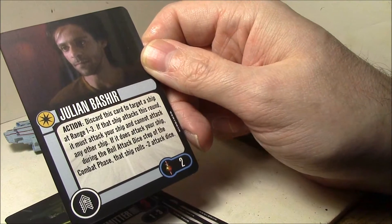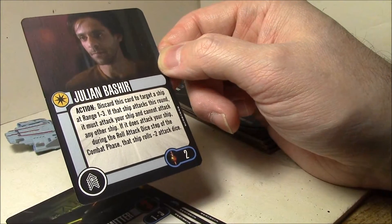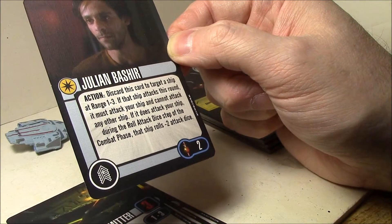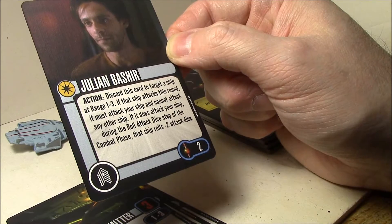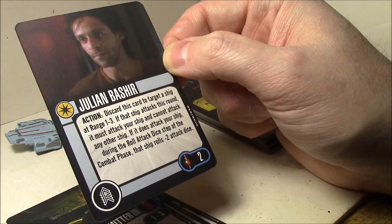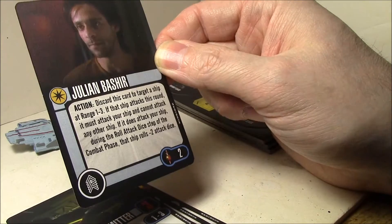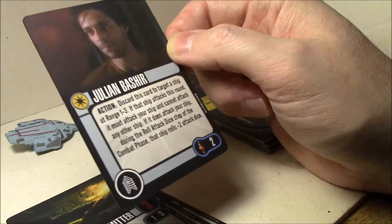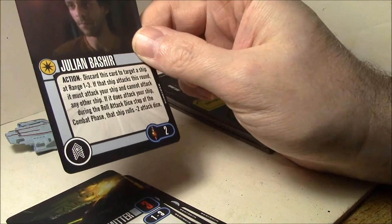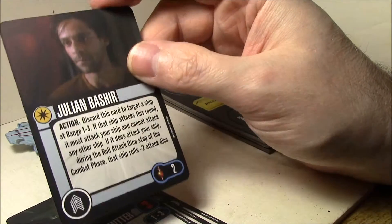Julian Bashir: discard this card — another action-in-discard, only two points for that. Discard this card to target a ship at range one to three. If that ship attacks this round, it must attack your ship and cannot attack any other ship. If it does attack your ship, it gains minus two attack dice. That is huge, especially if you're out of the other ship's arc so it can't attack you — it'll prevent it from attacking anybody else. That's an awesome ability in a multi-ship fight, especially for two points. Excellent card.